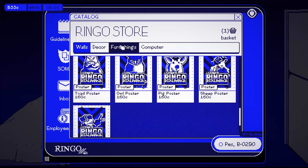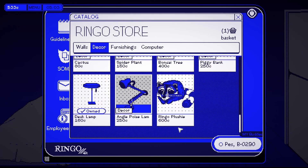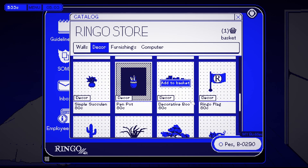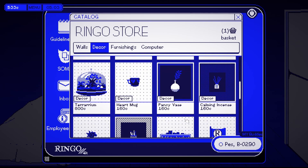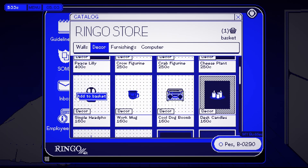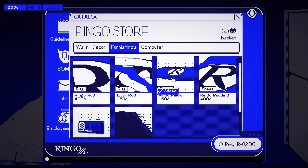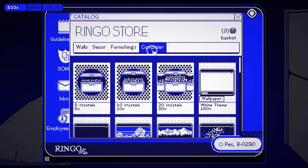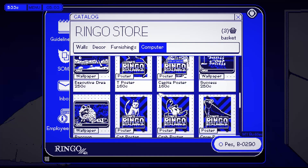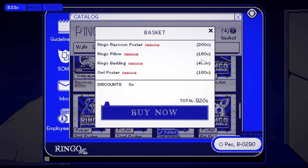Add basket decor — let's see. Calming incense, fancy vase. Furnishings — my basket is at 920.